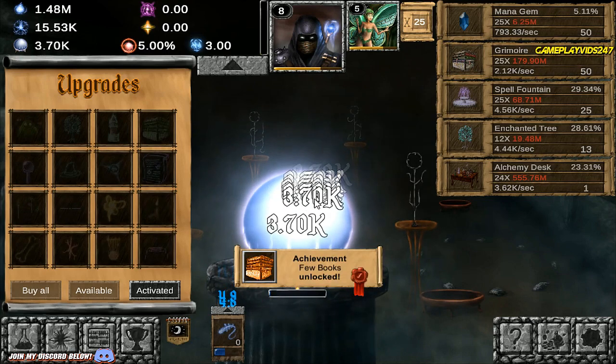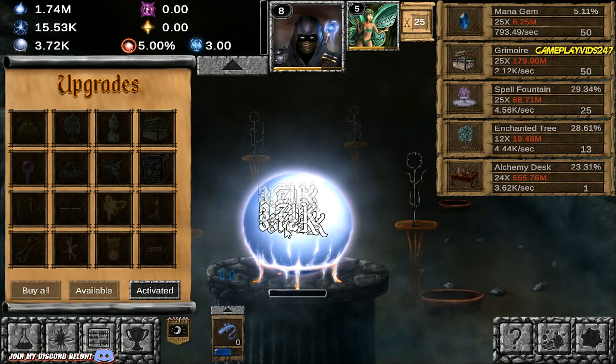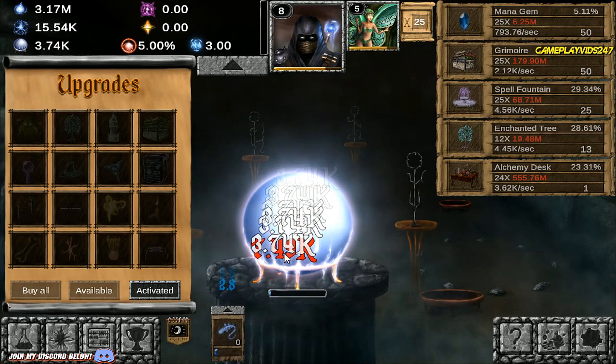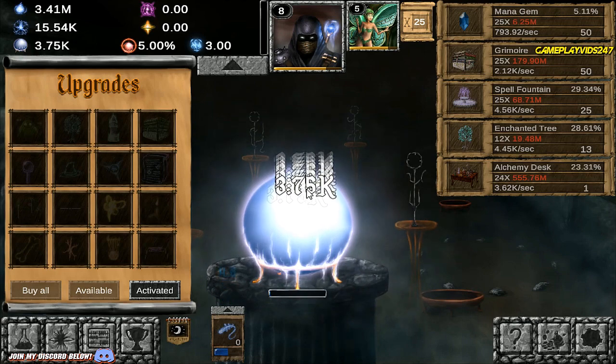Achievement unlocked: Few Books. Grimoire is at level 50 now. I definitely recommend you all try out Idle Wizard — play along with me if you want to. We can all play together. I've started a whole new game here so you might as well join in.